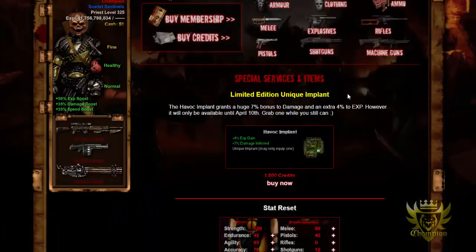First things first — new implant. You guys guessed it: this is a Havok implant. 1,000 credits, 4% EXP gain, 7% damage inflicted. This caught me off guard personally, because two days ago we had all these X weapons, and now we have the Havok implant for 1,000 credits. Normally implants have been going for 800 credits, but this is a more expensive implant mainly because it gives you 7% damage inflicted, which is a lot, and on top of that you get 4% EXP gain.